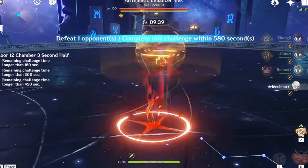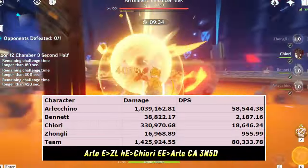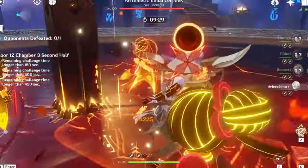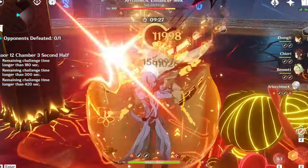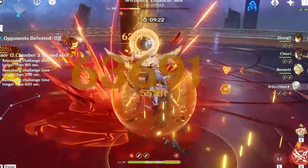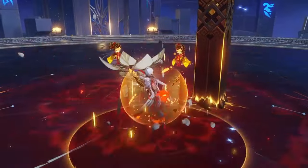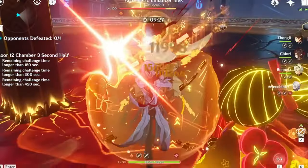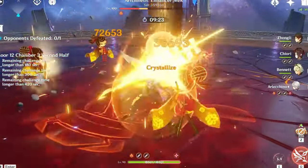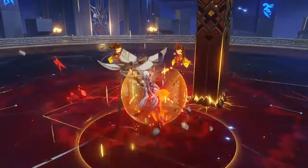The double Geo variant with Chiori and Zhongli is the highest DPS Arlachino team that uses a shield. The team has lower damage than most of Arlachino's other teams and can struggle to one-rotate bosses. However, Arlachino's damage is at its highest at the start of her combos, and the second rotation would eventually be even higher thanks to having more Bond of Life, so the team can still kill bosses very fast. Also, keep in mind with the Mono Pyro teams with Geo, you do want to use Archaic Petra on the team to maximize your damage output.